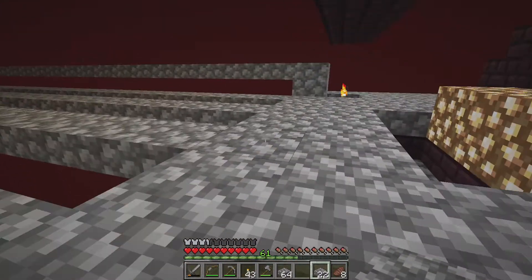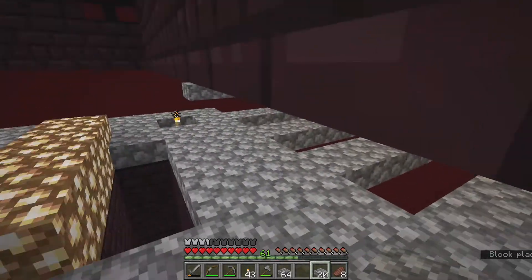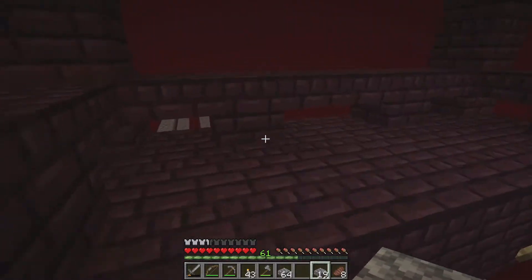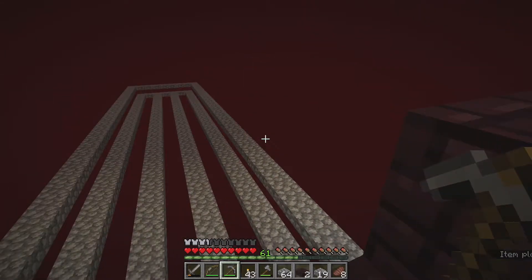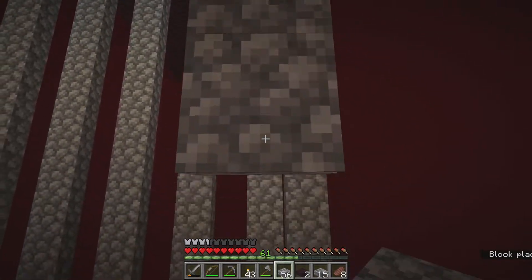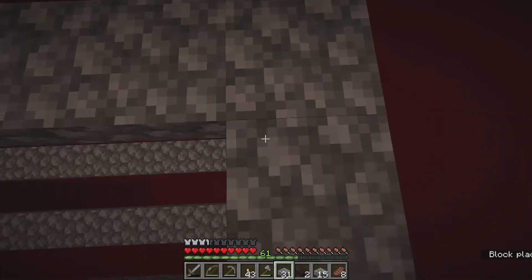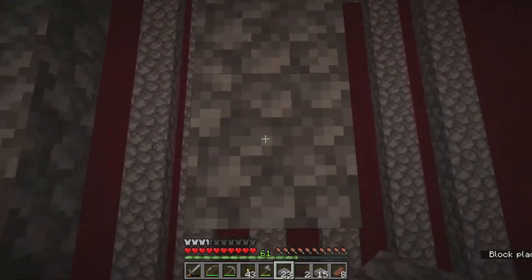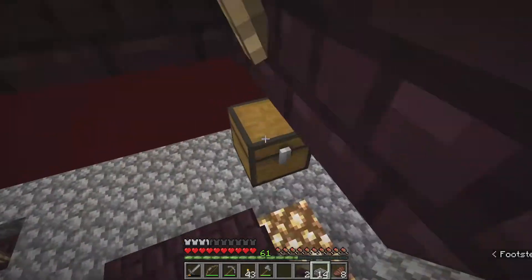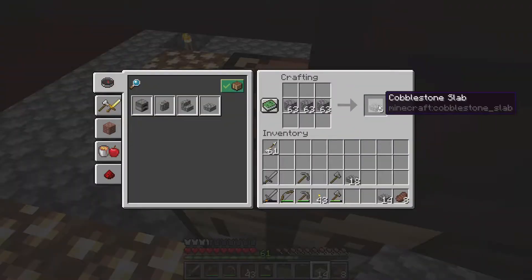Where the mobs are going to spawn is in the slits where I don't have any cobblestone. The slots I put down are bottom half slabs so nothing will be able to spawn on those — we'll be able to safely walk around there. Later on I do fill that in; I decided it's better for not losing experience and drops. It was also a bit of a pain to deal with those slits when fixing the farm, so it wasn't really worth saving the extra cobblestone.